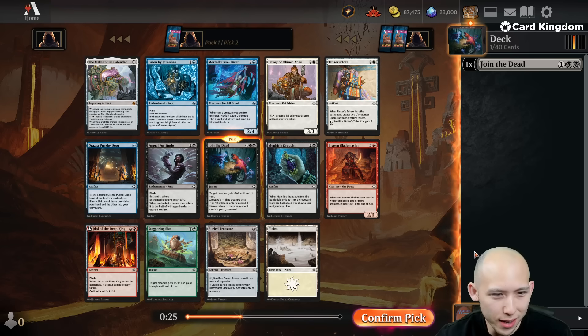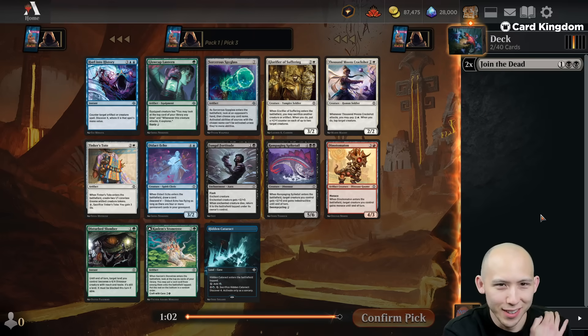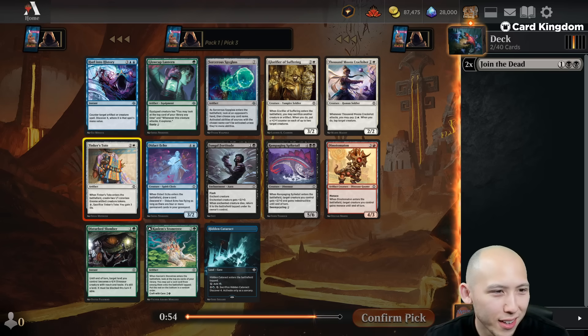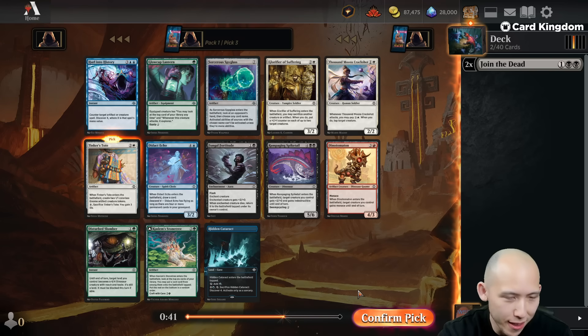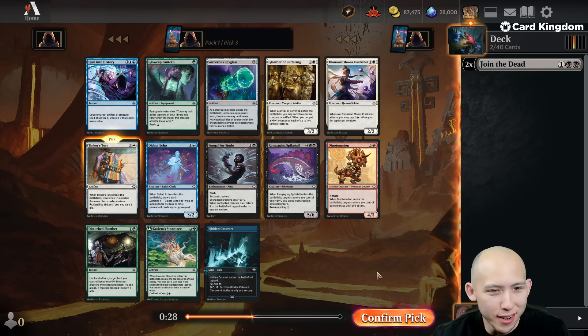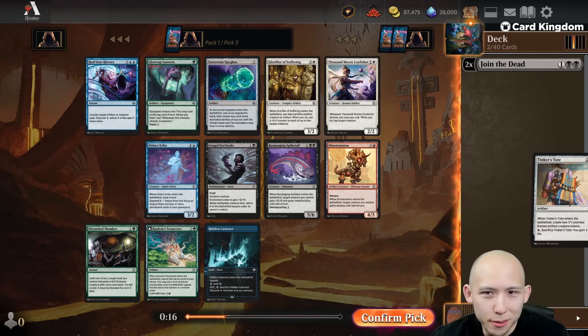Not really losing anything here, nor do I expect very much to wheel. Is this where we want to be? A couple of black cards to start the draft. I guess I might just take the Tote now. This is not the third pick we were looking for. The Spiketail is probably okay if you really wanted to, but I don't think we want to take it that early. Dinotomatons — okay. This is not good, not where we want to be. The only issue is we just didn't open a bomb. Can't always get those. I'll take the Tote second pick, pass the Spiketail.